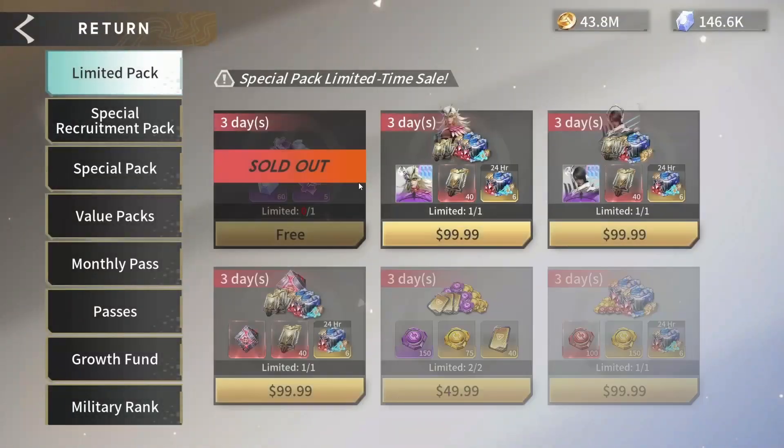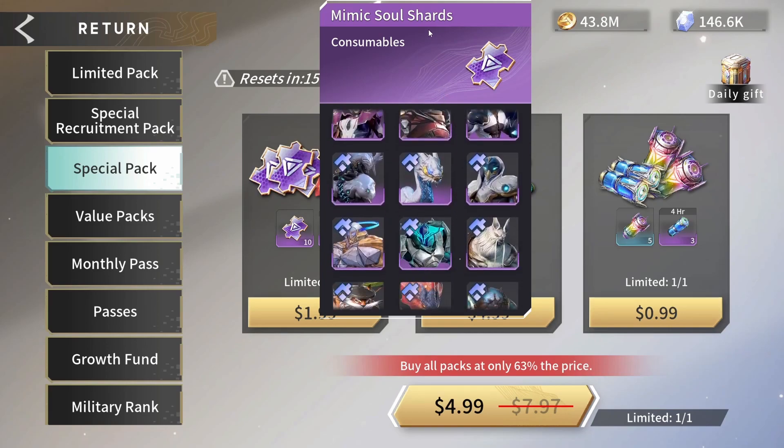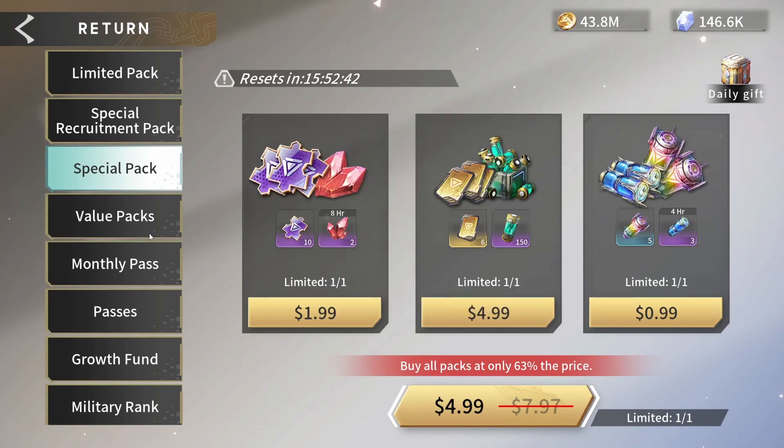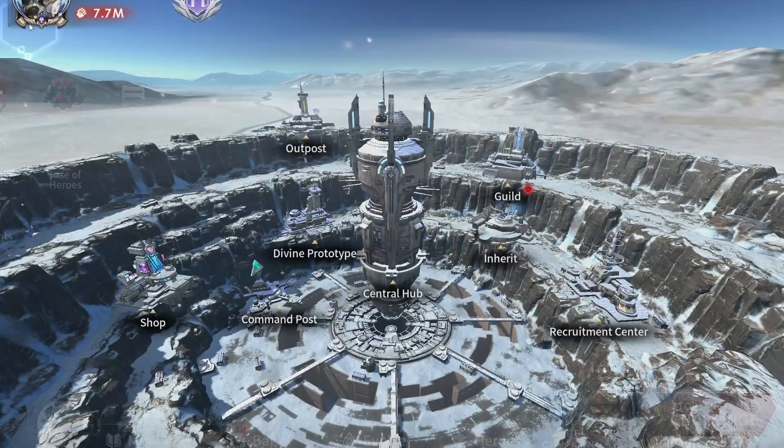One other thing I wanted to note in the store for anybody who does spend on the game: the special pack has switched from just Serena shards to Mimic Soul shards, so this is now much more flexible for rounding out your roster. Also, the monthly passes got reworked today. This one went from 15 of the basic tickets and one advanced ticket to double that — they basically doubled all the best rewards and added two more basic summons on top. They've pretty much doubled the daily value. The other pass went from one two-hour box and 200 diamonds to the two-hour box, 500 diamonds, and now a four-hour rubelite as well. So they just straight-up buffed the monthly passes — I'll probably be picking these up at some point.